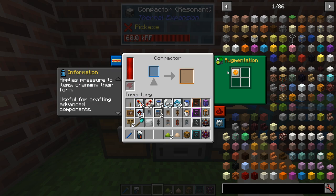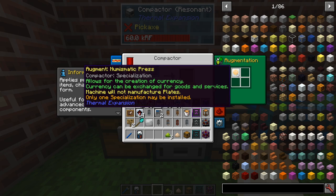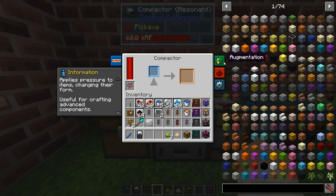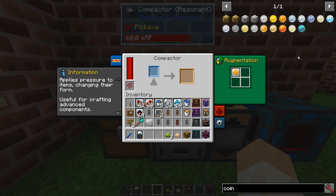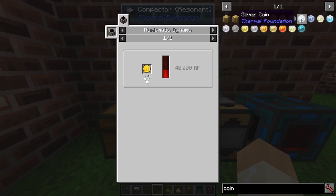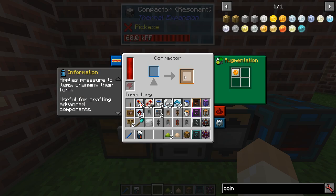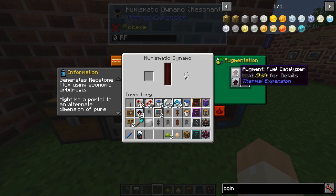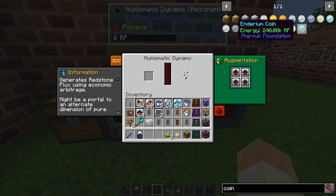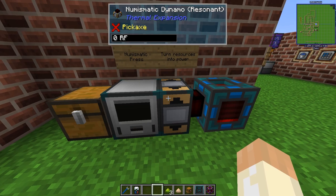Perhaps you are on a server and you use these coins to buy things, or perhaps you just want to use them for power. There are several coin types — Bronze is 30, Invar is 40, Electrum is 40, Enderium is 150 RF and so on. Just install the augment. I have some ingots here and a numismatic dynamo with fuel catalyzers, which will give you 240 instead of 150.